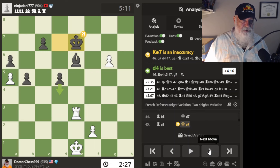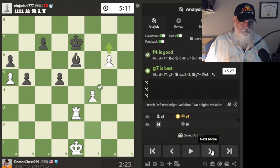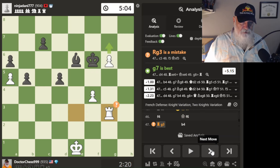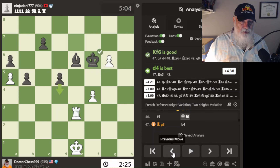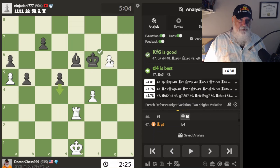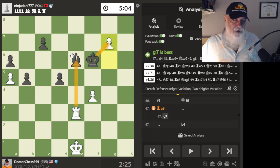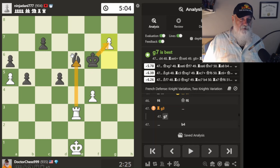He goes here — gets his king one closer to my pawn. I go here to try to protect my pawn, but didn't quite make it. G7 is best — really? Look what would have happened: if I had advanced my pawn, he would have had to take it and I would have got his bishop and had a rook and a couple of pawns. I would have won the game a lot easier. I just didn't see that.